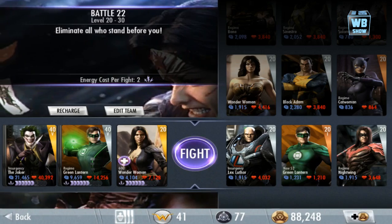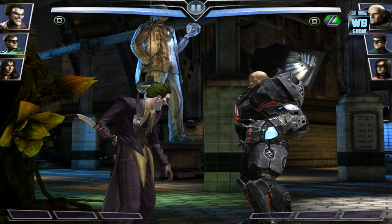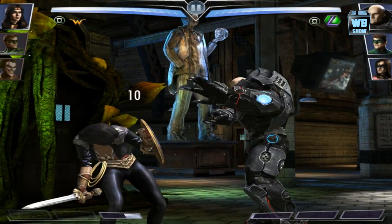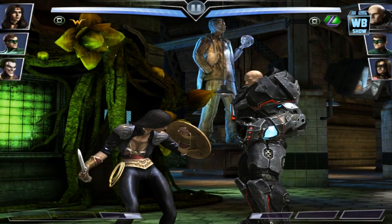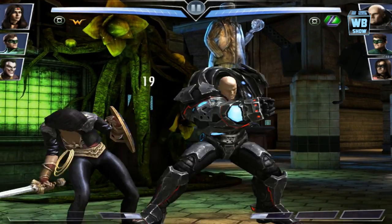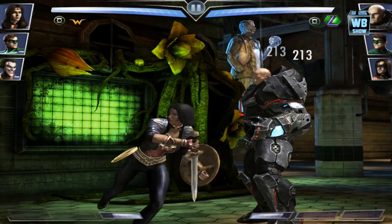Going into battle, we're fighting Lex Luthor. Swapping to Wonder Woman 600 — the back of her shield is gold, the front is bluish, and she has gold gauntlets and a gold belt along with some other gold accents.